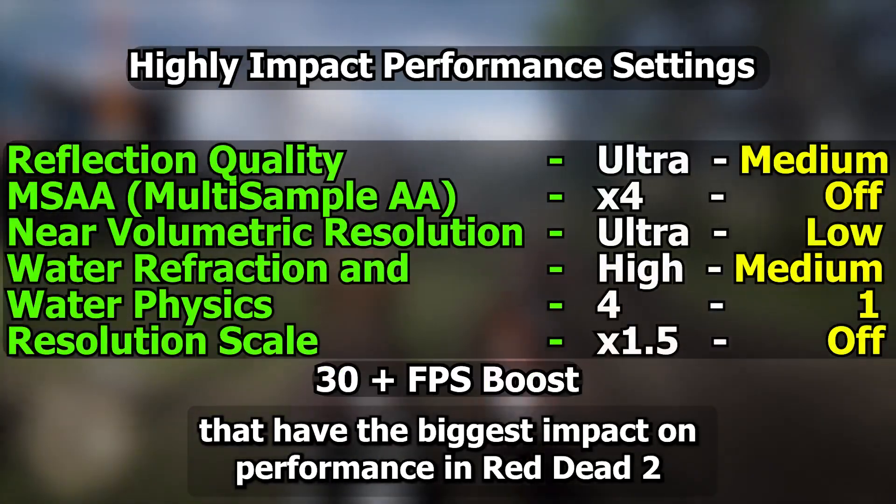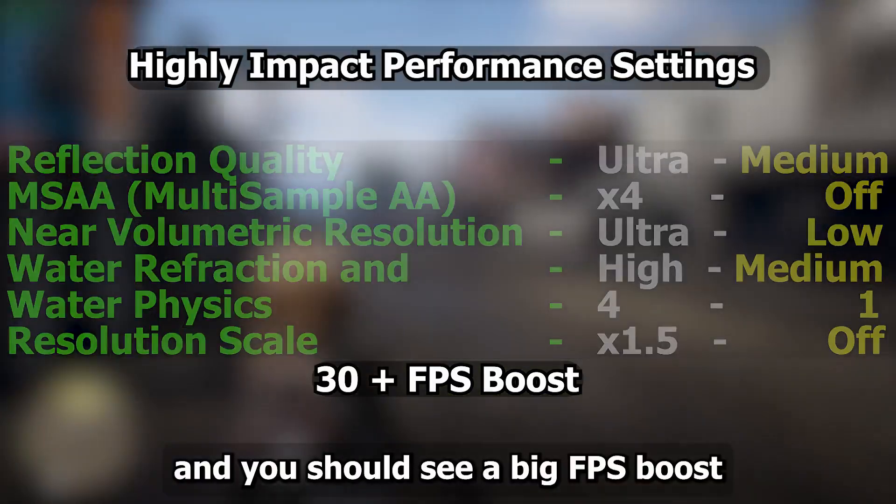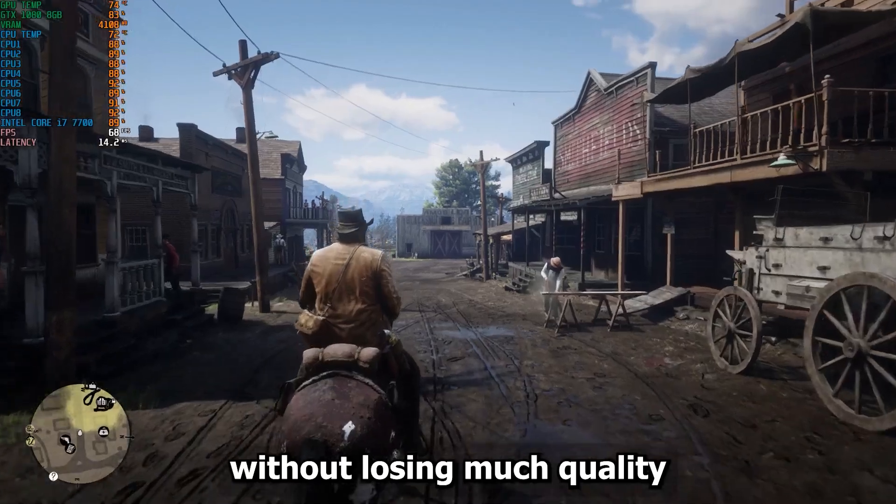So these are the top five settings that have the biggest impact on performance in Red Dead 2. Try these optimizations and you should see a big FPS boost without losing much quality.